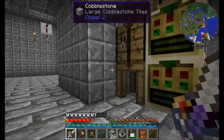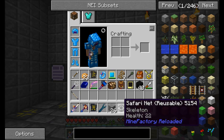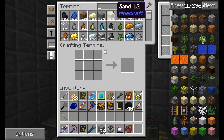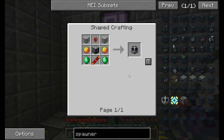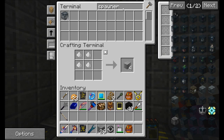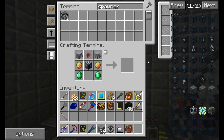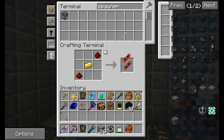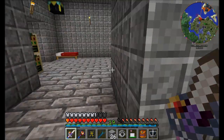I went down into the nether, hunted for a couple wither skeletons, got tired of looking for them, came back, grabbed a safari net, and now we're going to make a wither skeleton spawner because I frankly just got tired of hunting down the rare wither skeleton. So let's start off by making an MFR mob spawner. Hopefully I've got most of the stuff that I need for this, including a machine block. And away we go.